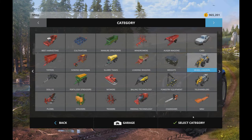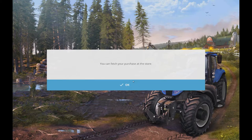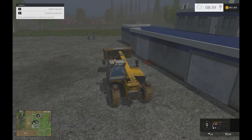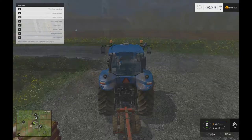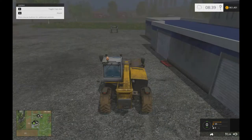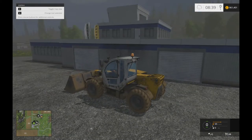So I'm looking in the shop under wheel loaders for a log fork. I found one — 3.8 thousand — I'm going to buy it and give it a go. I should have taken the bucket back to the farm first though; the bucket will have to stay here. I still haven't remapped these keys.